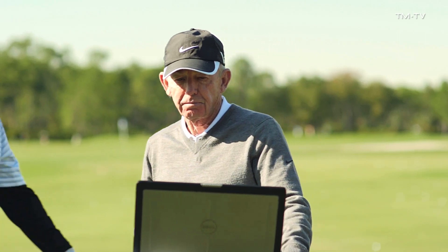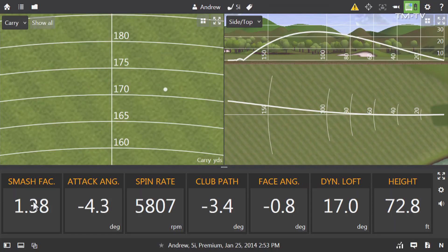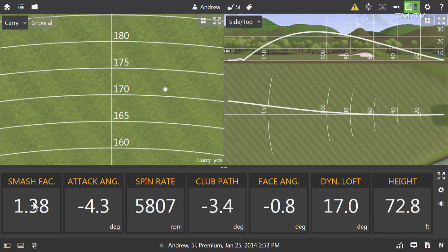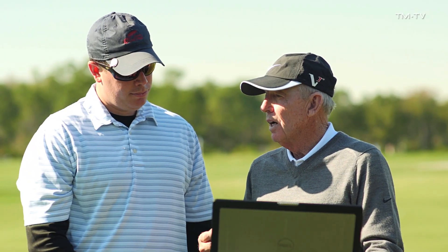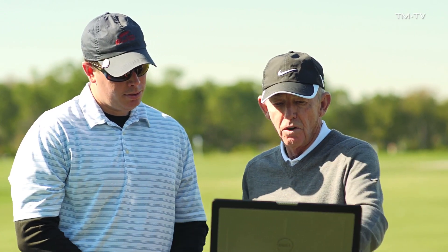Andrew, come on over and let's take a look. As we're looking at these numbers, smash factor basically tells you how solidly you hit it — it's the relationship of how fast the ball's going versus how fast the club's going. That ball's going 1.38 times faster than the club, which is not bad. Tour average for a five-iron would probably be around 140, 141. Your backspin is 5,800, and basically what we look for for spin is about 1,000 per club number, so you'd want the five-iron to be in the 5,000 to 6,000 range, the four-iron in the 4,000 to 5,000 range. So you've got plenty of spin.